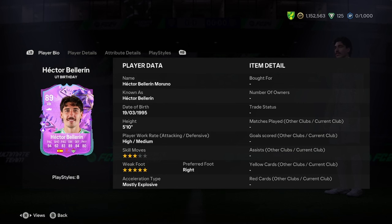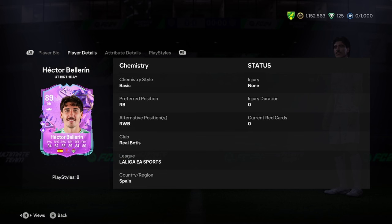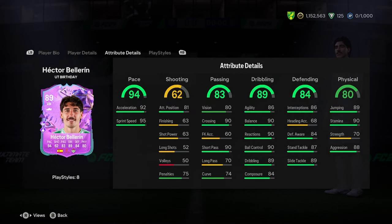Hector is 5'10, high-medium work rate, 3-star, 5-star, right footed, most explosive — good start, really nice stats on there. Right footed, yep, good stuff. Good links as well actually, very nice links.